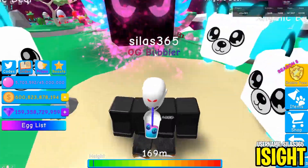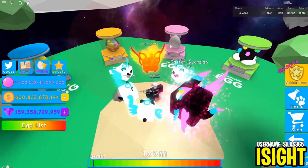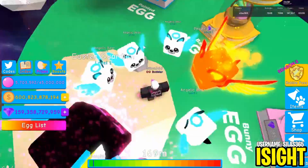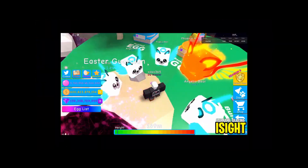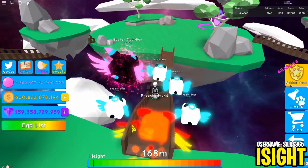I also got this beautiful Easter Guardian pet - I actually got it in my first 1,000 eggs. I was really lucky; it's a pretty rare pet. I also got the Phoenix Hybrid, a Suckle, and a couple of Angelic Bears. All of these do about 54,000 damage and none of them are leveled up at all.